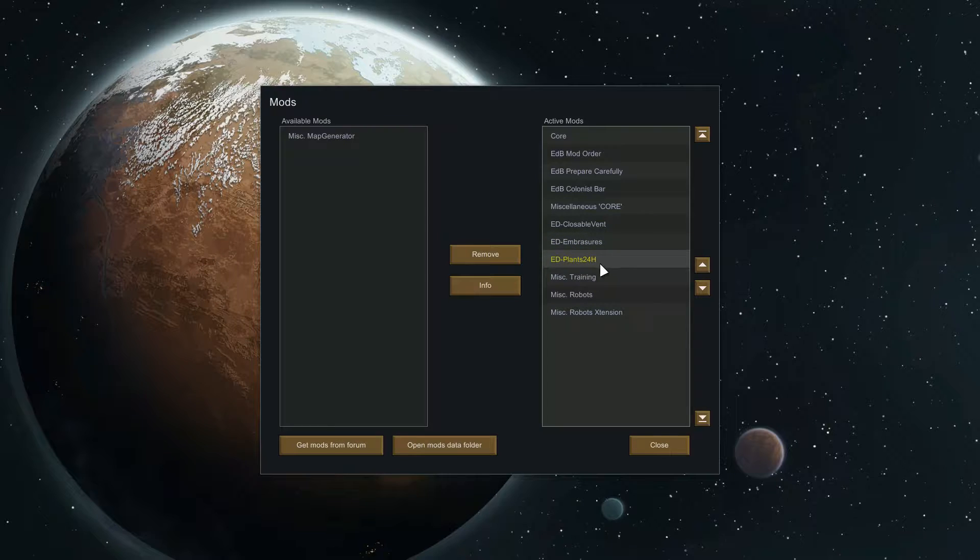Plants 24 Hours basically allows plants to grow as long as there's light. Normally in the game, even if you have a sun lamp running 24/7, plants won't grow for a period of time even with the light on. This mod gets around that.